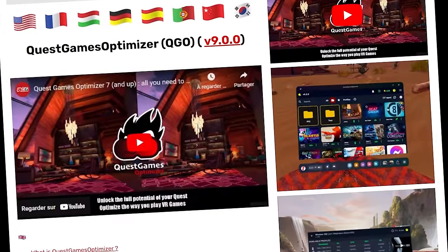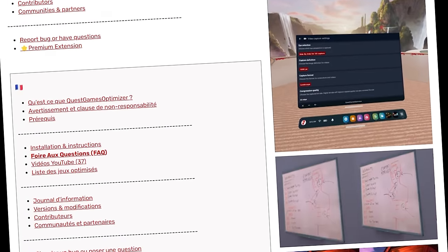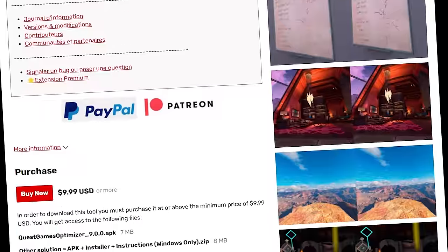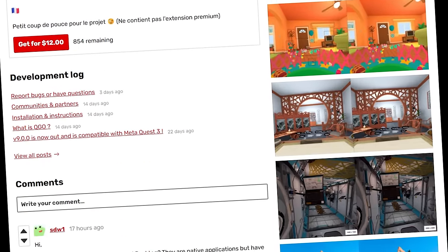If you're interested, the Quest Games Optimizer tool is available to buy on itch.io for around 12 US dollars or 10 British pounds, and I've added a link to it along with the installation guide in the description below.